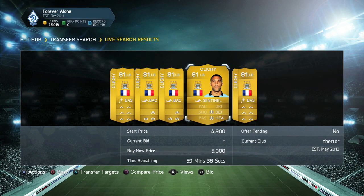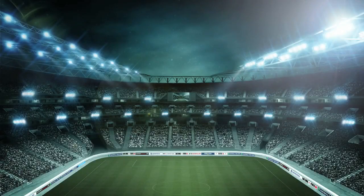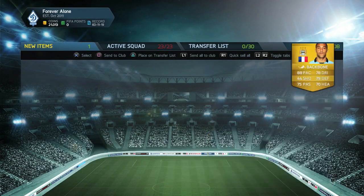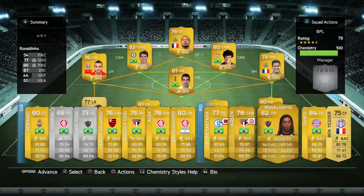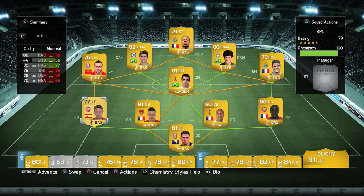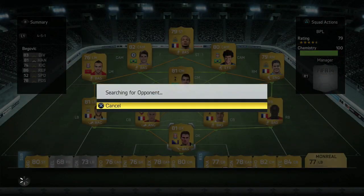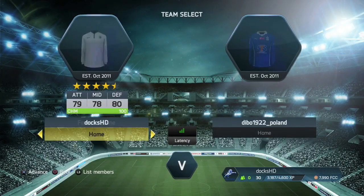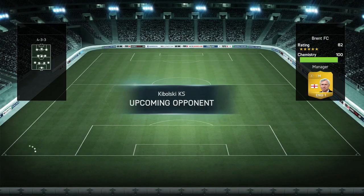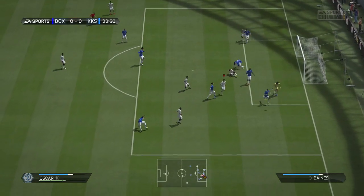Straight after the game we bought a Gael Clichy for 5,000 coins — he's got the Backbone chemistry style, which I think is the one we've already got in the club. He'll replace Monreal, because Monreal is just the weak link of the team. I know people are going to say 'pace whore, you're only using Clichy for pace' — but honestly, all the wingers online are fast and Monreal just can't keep up with them. That's why I replaced him with Clichy, who's a lot faster, and hopefully he'll do the job.